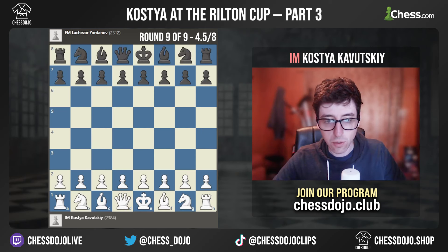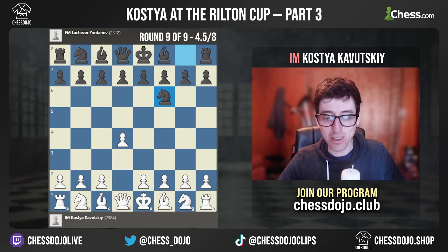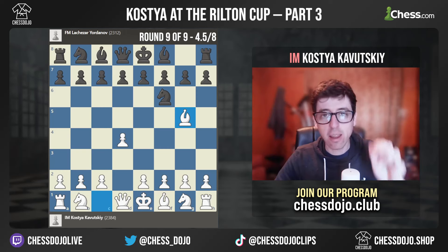Okay, so that takes us into the final round. At this point I'm on four and a half out of eight, and last round I'm playing white against another FIDE Master, rated 2300 — this one older, not a kid. So I was feeling a little bit more confident that I would be able to win this game. I decided to play the Trompowski here, which seemed like a reasonable option. I try to throw it in maybe once a tournament so people don't really know when it's coming.